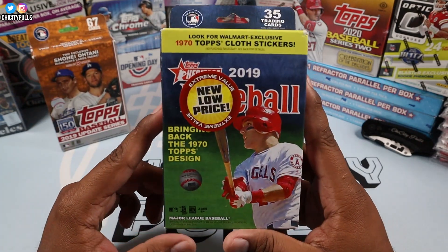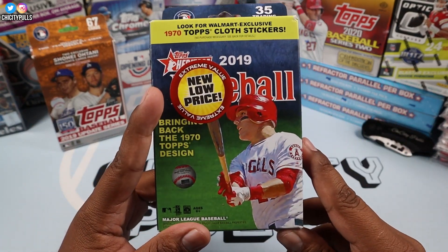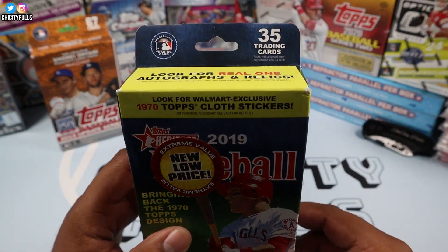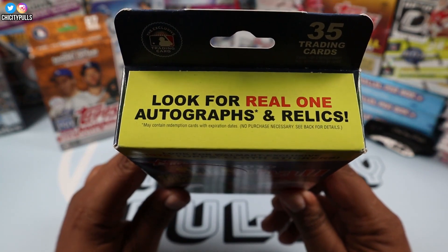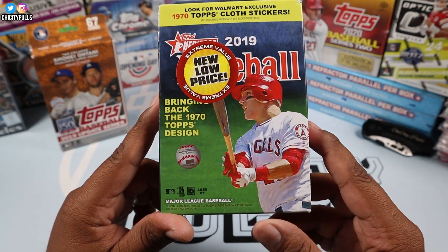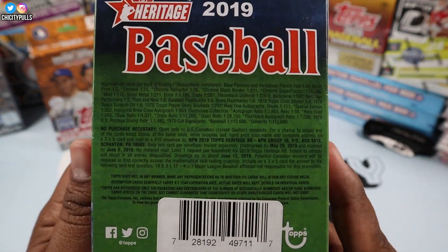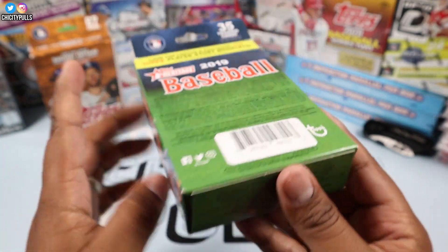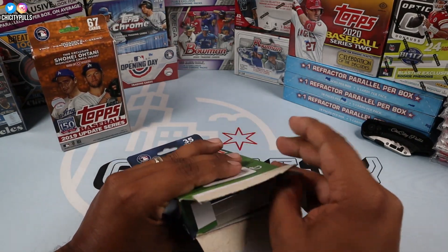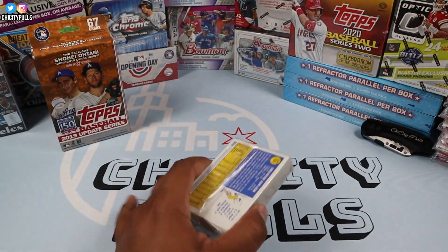I had these three stashed away so I decided, hey, why not rip them open today. I got this Heritage one on clearance — 2019 Heritage comes with 35 cards, look for real one autographs and relics. It's bringing back the 1970 Topps design. Here are the odds if you want to refresh your memory; I know a lot of you have already opened this product.